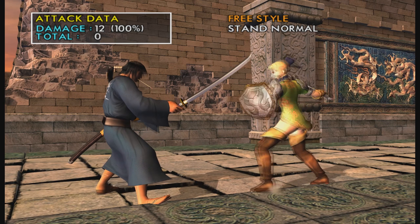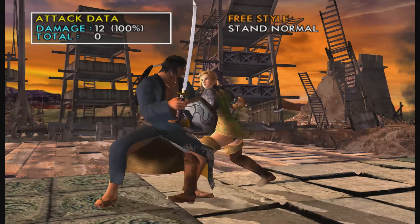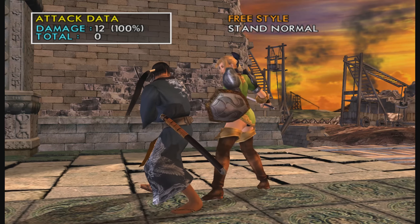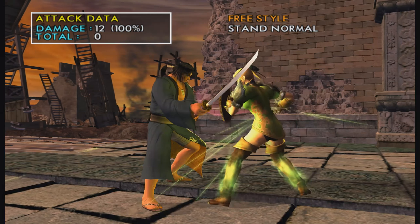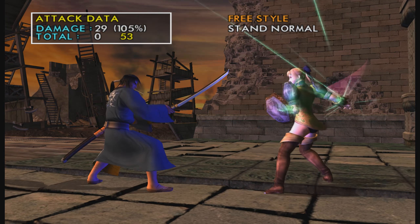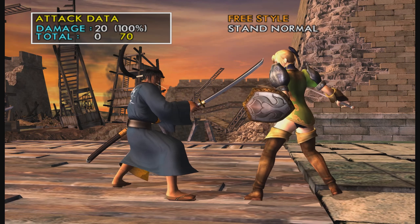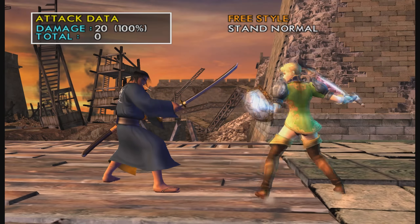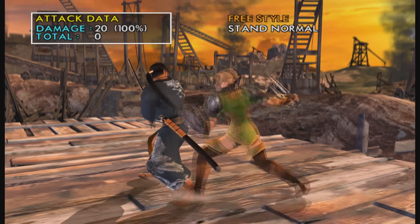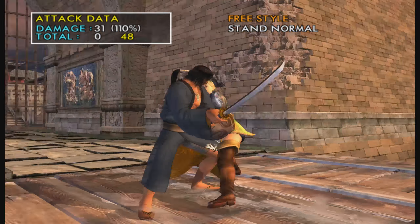2BBK — the K is like a three-frame link that you have to do. Counter hit combo, hit confirmable. When you see the red spark on the counter hit, then you can do the second part and try to get the K in as well.